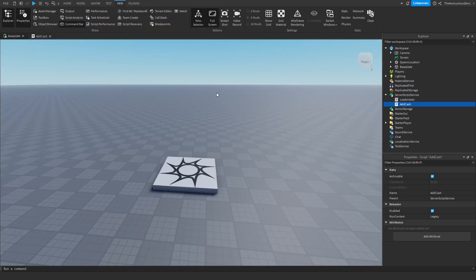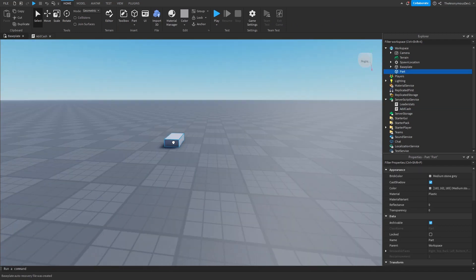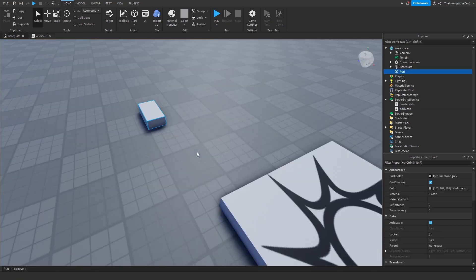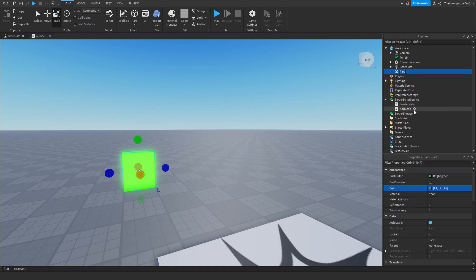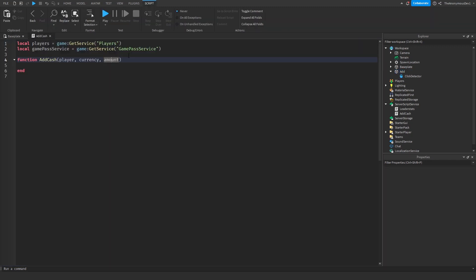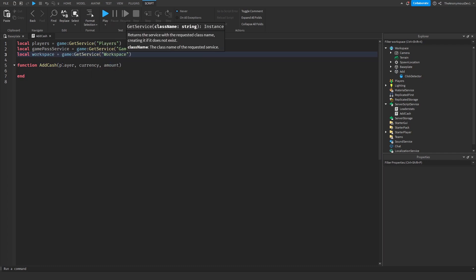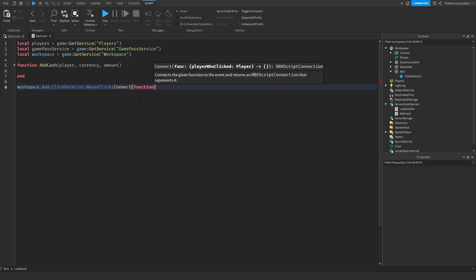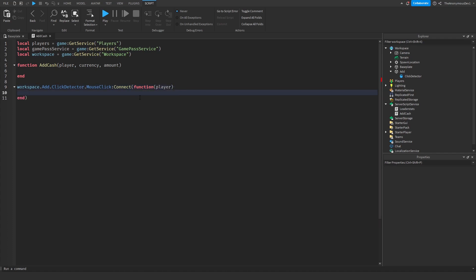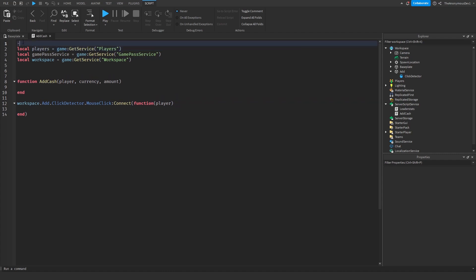Now we're going to insert a random part into the workspace. Name the part 'Add', then insert a ClickDetector inside it. Then we do: local workspace equals game:GetService('Workspace'), and then workspace.Add.ClickDetector.MouseClick:Connect(function(player)).